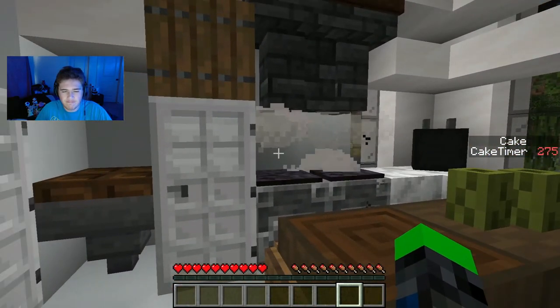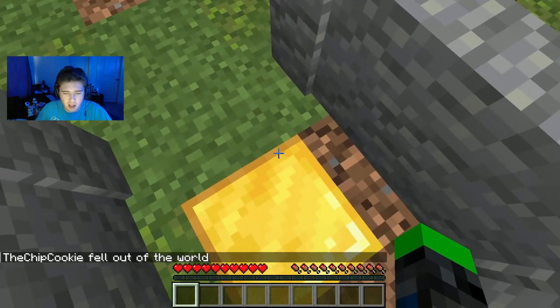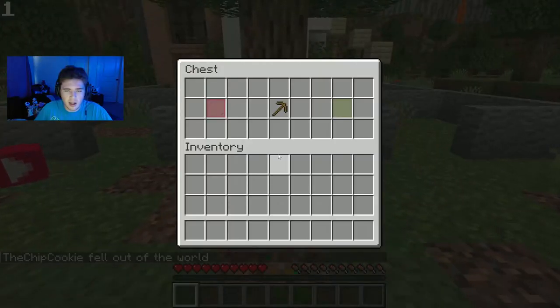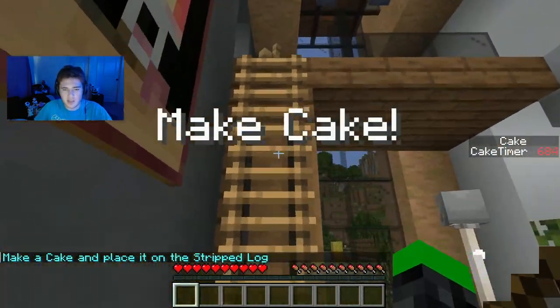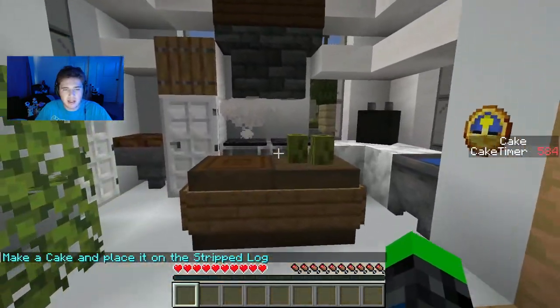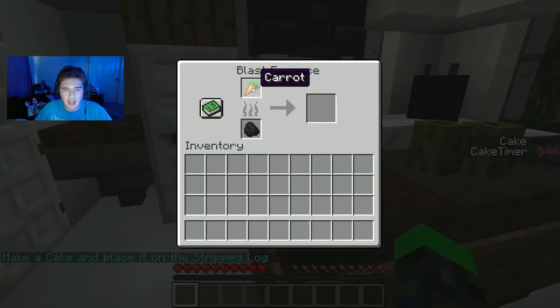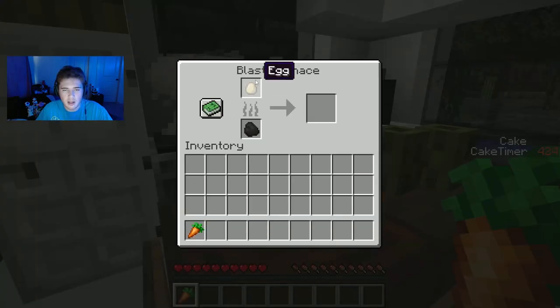And apparently I took too long. I'll do it faster next time. Speed mode. I need the ingredients — where are the ingredients? I don't think you can make carrot cake in this, but you know. Good try.